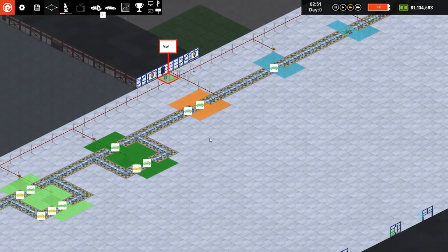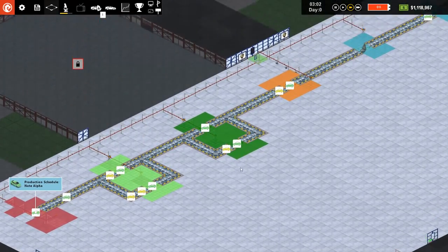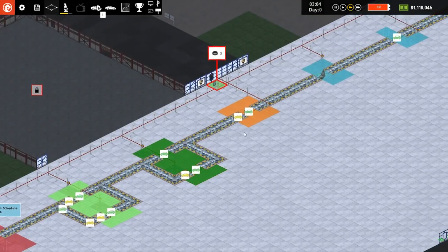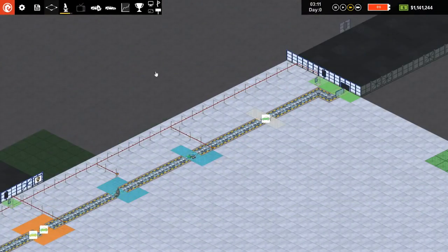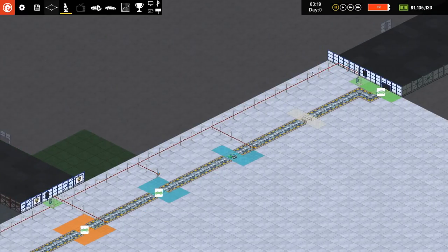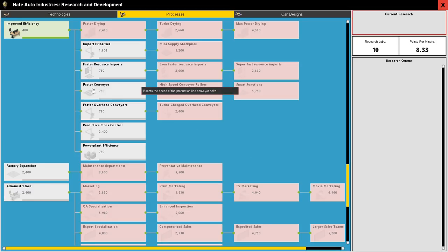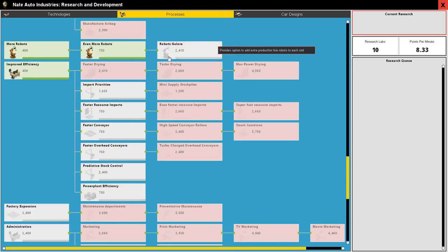Scrolling back, we can see what is going on. Right here we are already queuing up cars, which would be an indication we need another fit body slot. If we do that, we definitely need another paint slot, etc. — it's a never-ending situation. We also just sold our first car before the second car even came in. So I'm going to bump this up to 28,000. We've researched improved efficiency. We still haven't sold 10 cars, so let's go deeper into research. We want faster resource imports and faster overhead conveyors — eventually we're going to need so many materials they can't come in quick enough.